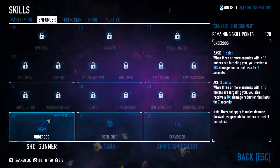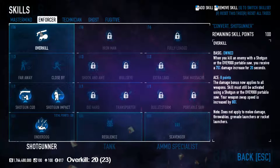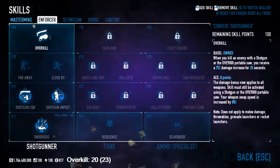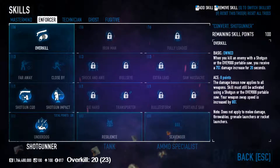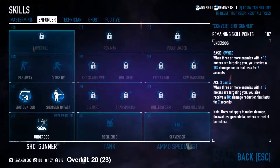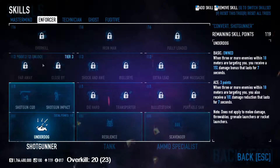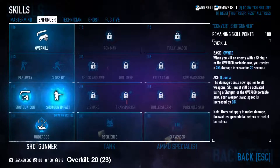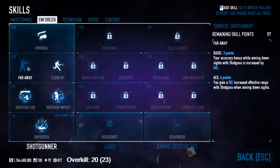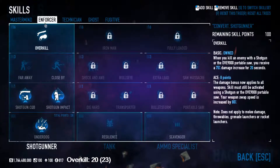Next we've got shotguns — what I personally use, and by far the best in my opinion. You don't need to ace Overkill because if you're running shotguns, you should be running both primary and secondary shotguns. You don't really need to ace it, that's a bit wonky. I think this setup is the best, by far — that's going to be 20 points because we're not acing Overkill. Without infamy it's a little bit more expensive because you'll have to get Close By. I wouldn't recommend Far Away unless you're running something like Raven Judge. Even so, get Close By so you can sprint. It's a little bit more expensive without infamy, but still very, very good.